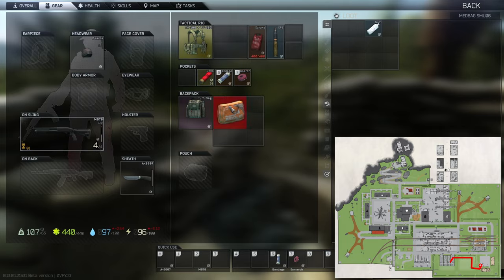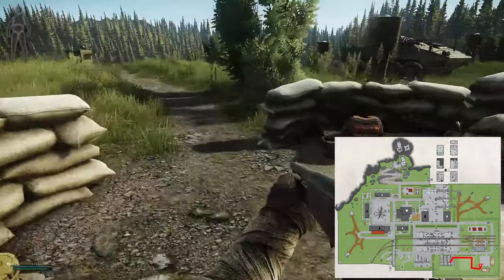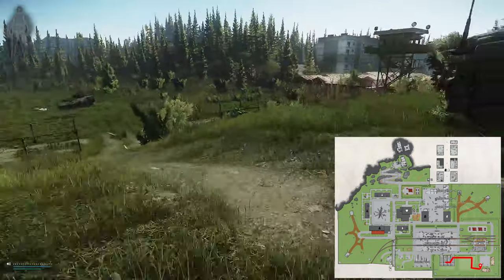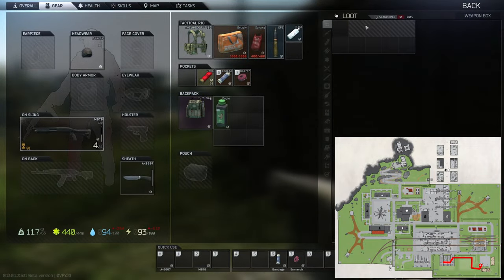The run will take us through the above ground on Reserve. I recommend running at night for the best loot — it's way less contested then, and it's very easy to see at night on Reserve in my opinion. However, if night runs aren't for you, the day works as well, and that's what I'll be showing here just so that it's easy for you to follow along and see what the route looks like even when it's a little bit more contested.